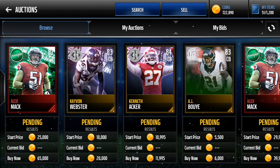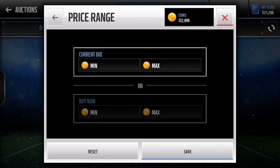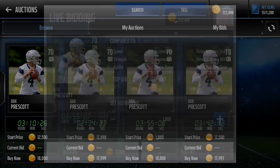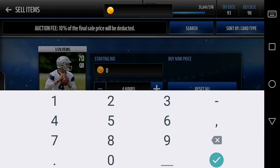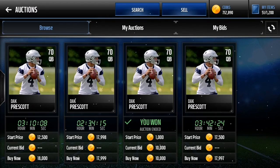Let's get into the first sniping filter — we're gonna go Dak Prescott, cause Dak Prescott's listed. You wanna go around 18k on my server; I don't know about your server but on mine it's around 18k. There's a live snipe right there — 10,000 coins — and he goes for around 18k, so I'm gonna list him up for 18,000 coins. That's around 6,800 coins profit after tax. These filters are legit.